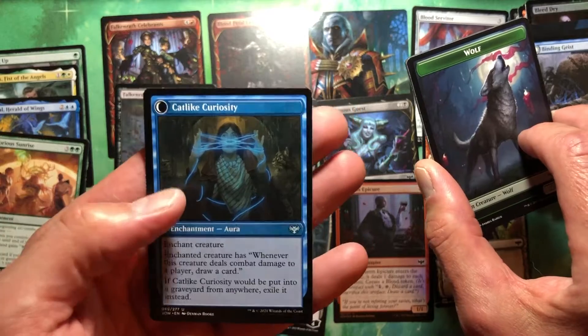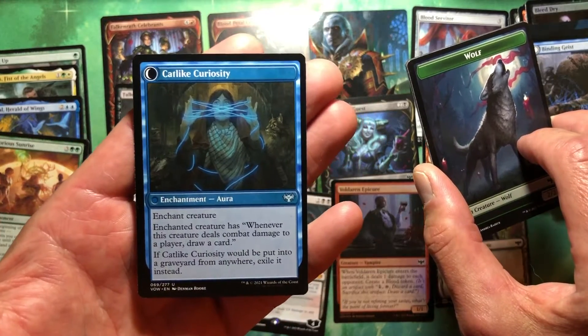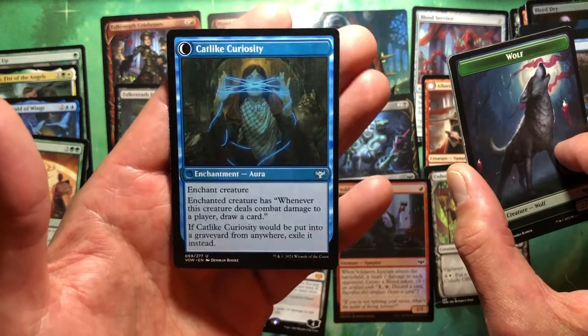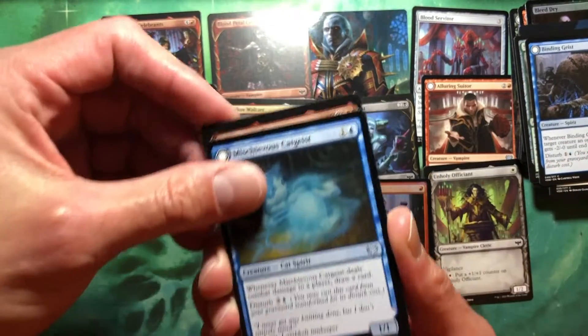It comes back as Cat-Like Curiosity — enchant creature, whenever this creature deals combat damage to a player, draw a card. Okay, yeah, that's weird. I'm not a cat person though.